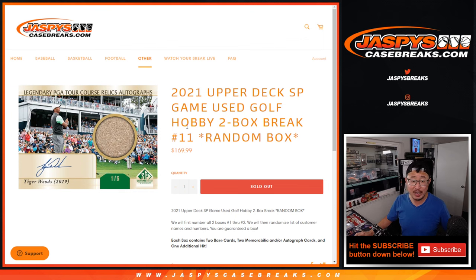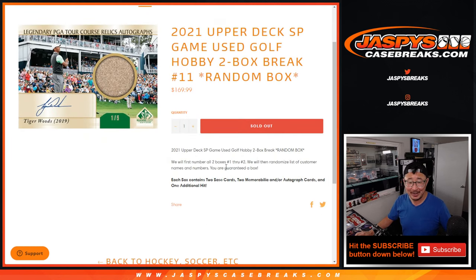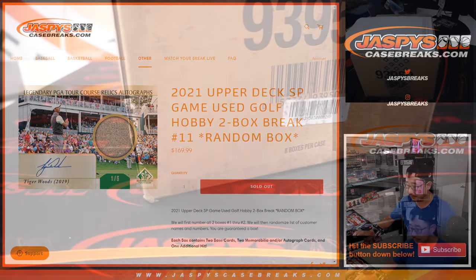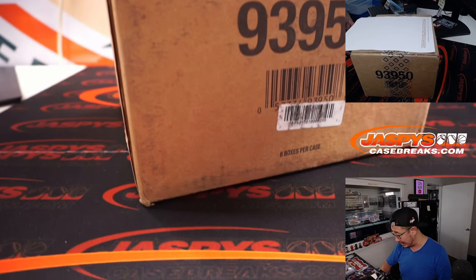This is coming from a fresh case. It's just a 2-box break, so we're going to crack open this case and select 2 boxes. There's the fresh case right there — next 2 boxes in the store right now.